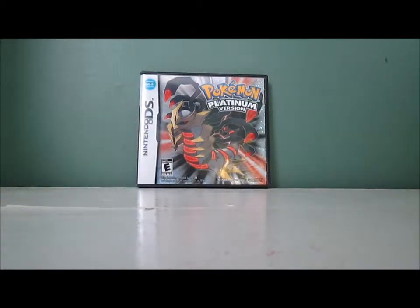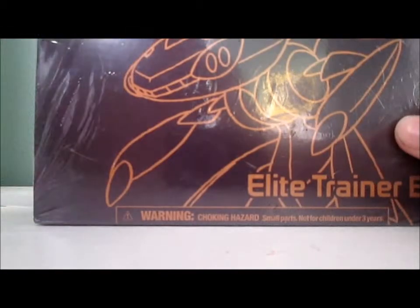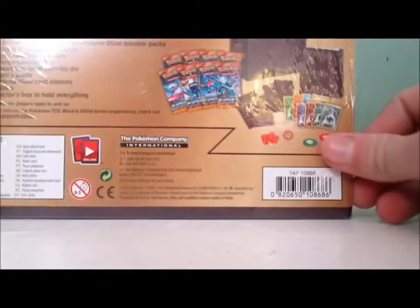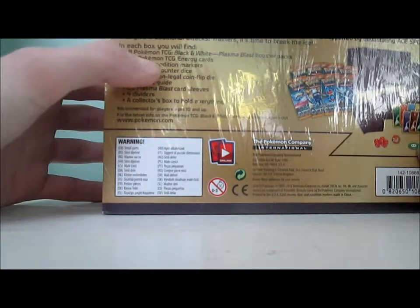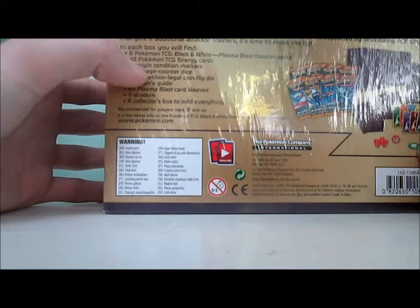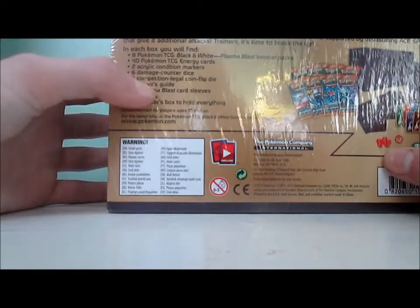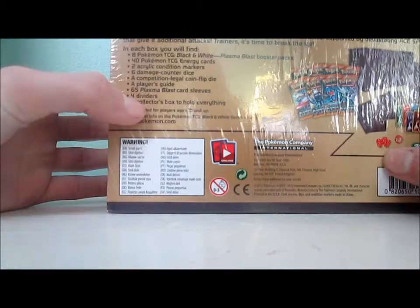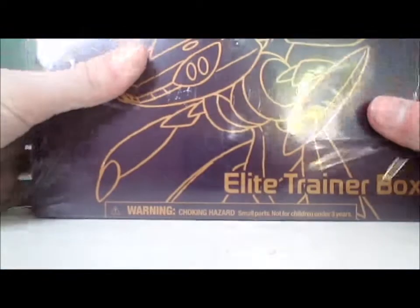How's it going everybody? It's JakeTheHappySnake here, and in this video I'm very excited because I am finally going to open my Pokemon Black and White Plasma Blast Elite Trainer Box. This box comes with 8 Pokemon TCG Plasma Blast Booster Packs, 40 Energy Cards, 2 condition markers, 6 damage counter dice, a competition legal coin flip die, a player's guide, 65 Plasma Blast card sleeves, 4 dividers, and a collector's box to hold everything. Let's get this started.